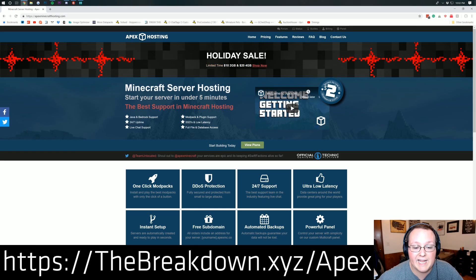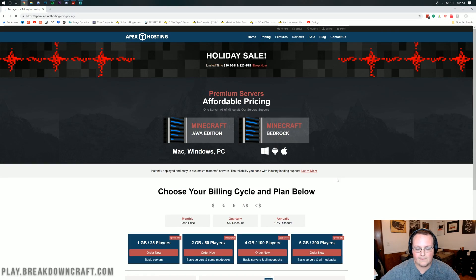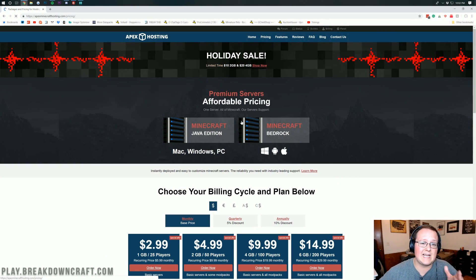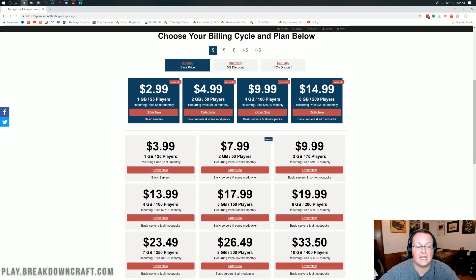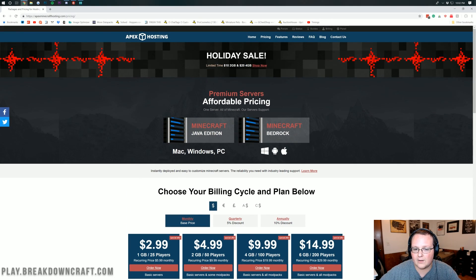When you land on the Apex homepage, the first thing you want to do is click on View Plans. You may be taken to a page that looks like this at first — it really just depends. Once you're here, scroll down and look at what plan you're going to want to go for. There are some really good deals going on right now, like a holiday sale. Apex typically has some kind of deal going on, so you might want to check that.